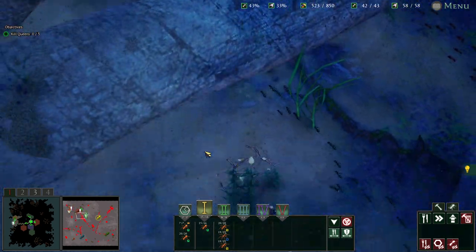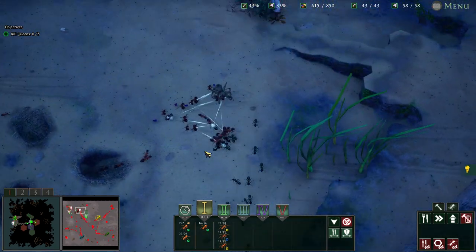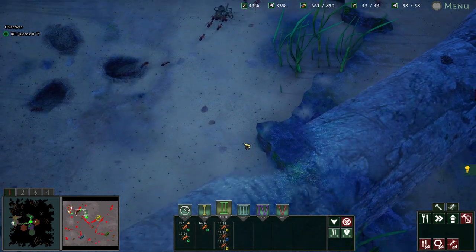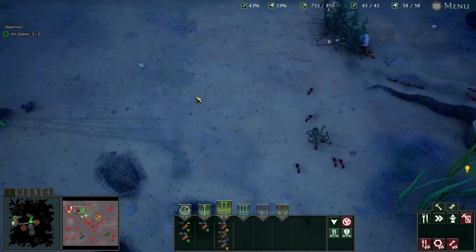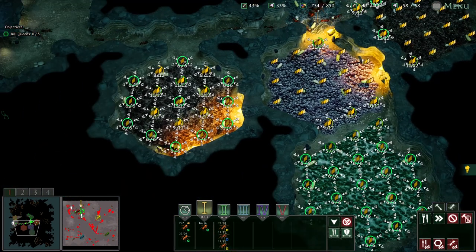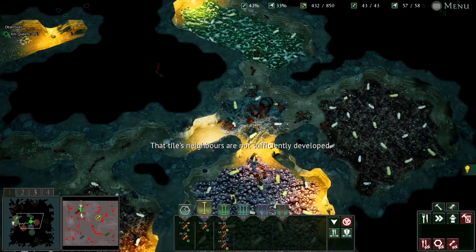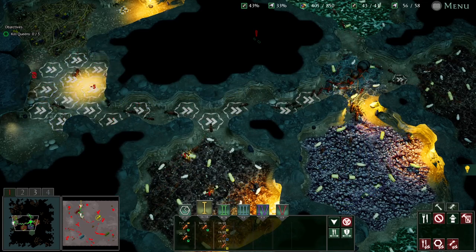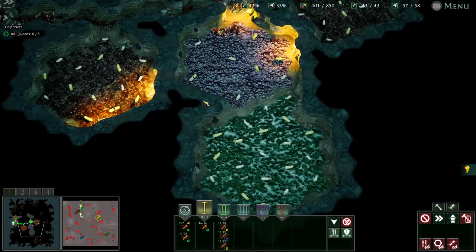The black ants are just constantly attacking us now — there is a constant stream of black ants. We've got to put a stop to that. We can't gather food or anything. Let's come down here and start thinking about wrecking those guys. Some more upgrades — I really want the wood ant workers upgraded. Let's get some speed tiles in as well.